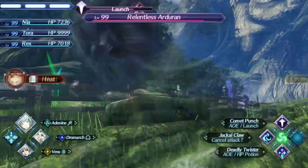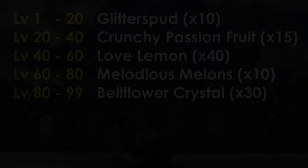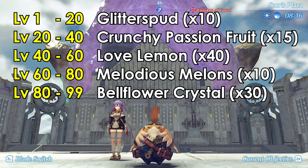However, if you have already leveled up the level 99 Relentless Arduran and killed it once, the Tombstone should remain there in New Game Plus. There are 5 different stages of items you need to feed, and here are the items on screen that I recommend you collect.